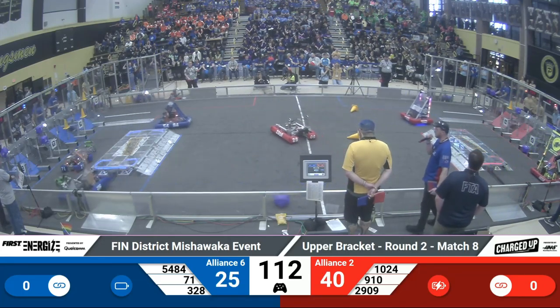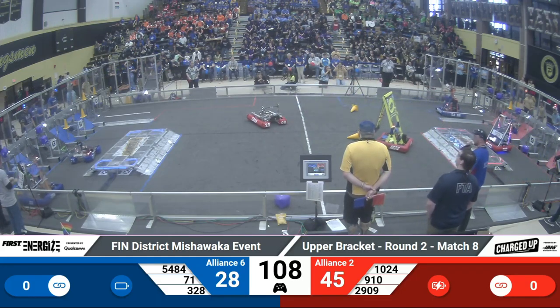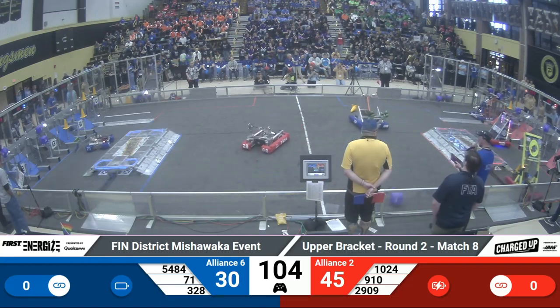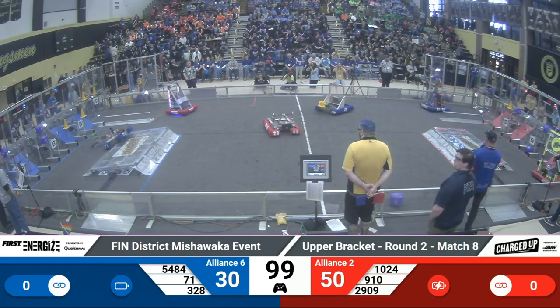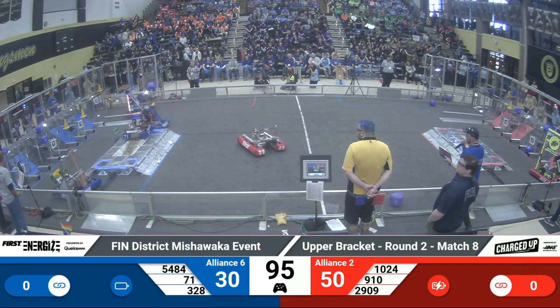Meanwhile, over on the blue side, it looks like 71 and 54-84 popped up, putting some cubes onto the grid as well. 29-09 for the Red Alliance — that's going to be Zebra Botch trying to play some defense against the Blue Alliance as they come back from their loading zone to their community.